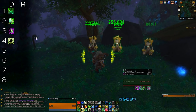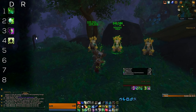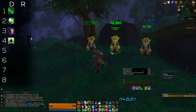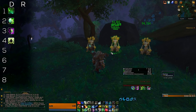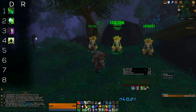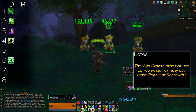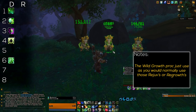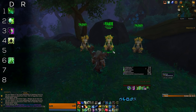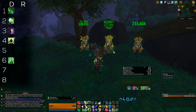As for Clearcasting procs, they are quite simple — use them as you get them, because you don't want to overwrite the proc, so just cast Regrowth on any damaged target. Reserve it for the tank if no other needs, since it applies Living Seed which heals when they take damage, so it's fine to even use when they are at max HP. As for Wild Growth, it's a powerful AoE heal, but you want to use it to react to big spikes of damage when multiple targets are injured — more than 3 or 4 at least — because it costs a lot of mana and doesn't last long.